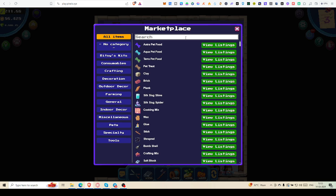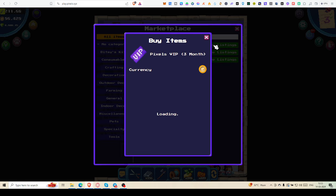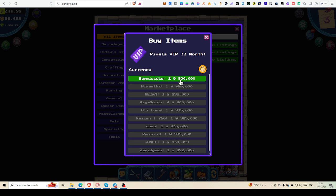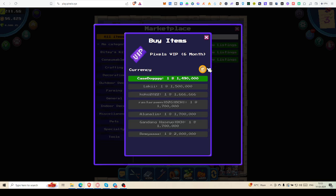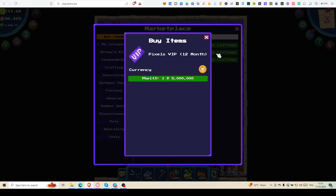Another thing you can do — suppose you want to buy VIP. You can keep collecting those coins and buy three months VIP without paying any Pixel tokens. Three months VIP costs 850,000 tokens, six months costs 1.4 to 1.5 million coins, and for 12 months it's huge — five million coins.